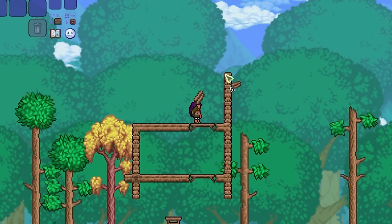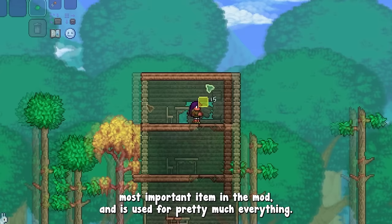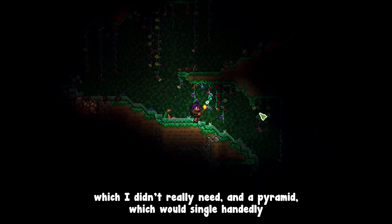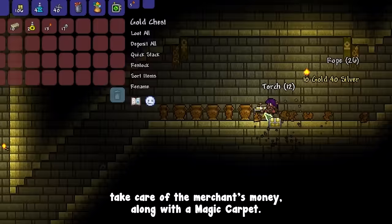The merchant is selling the capture sphere, which is the single most important item in the mod and is used for pretty much everything. I started exploring the spawn cave on the right, found some wooden chest loot which I didn't really need, and a pyramid, which would single-handedly take care of the merchant's money along with a magic carpet.